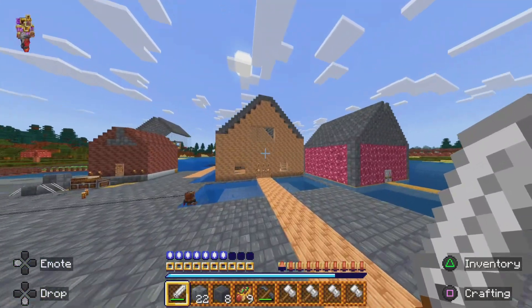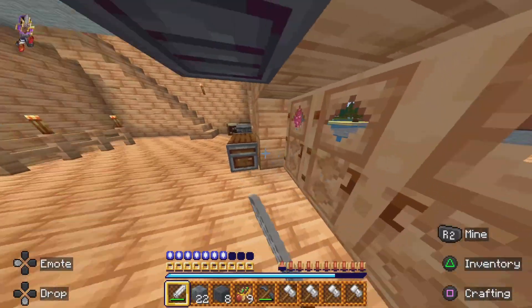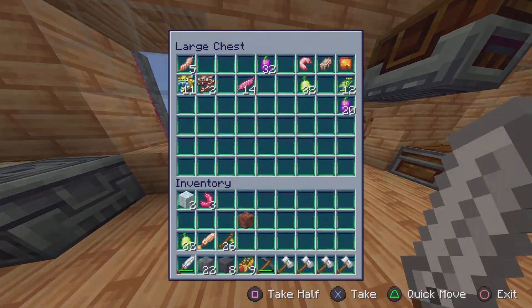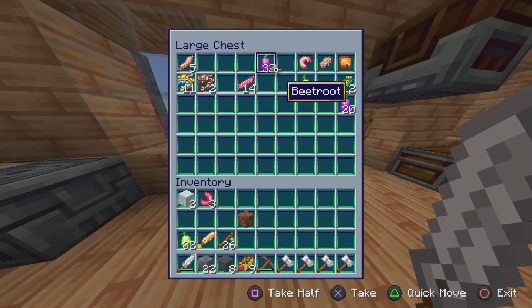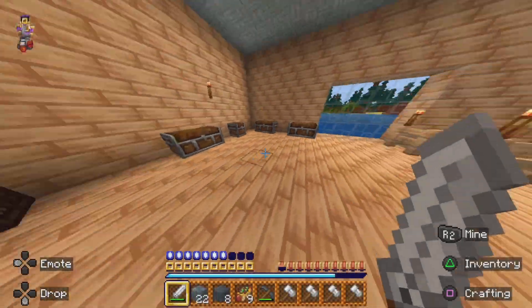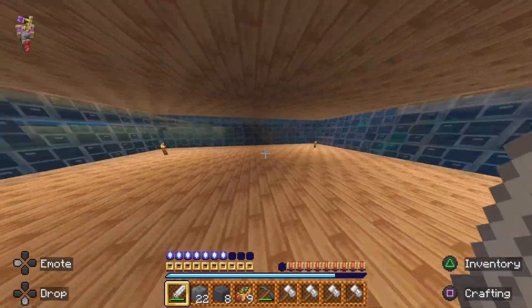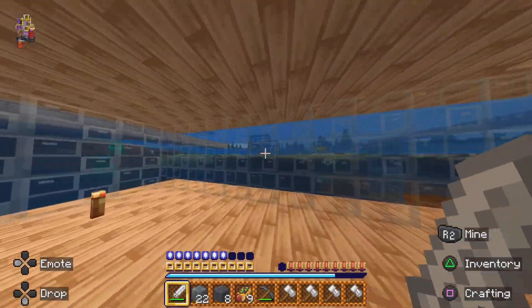This was the first house I built in this world actually — probably my biggest house. So we're going to come in here. That's why you can see all these resources and stuff in here. It's just where I put a lot of my stuff. But let's get to the cool part — I made an underground basement underwater.